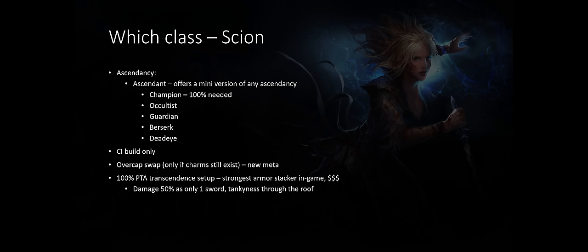The first choice when making an armor stacker is which class you're going. The first is the Scion class, going for the Ascendant ascendancy. The Ascendant offers a mini version of all the possible ascendancies. The first ascendancy we'll choose is Champion — it is 100% required. There are two points after that: one ascendancy point makes you start your tree from where the Duelist is, which is very important because you need a few keystones in that section of the tree.